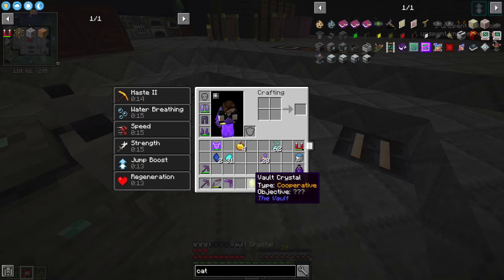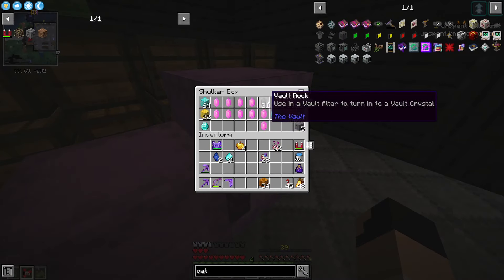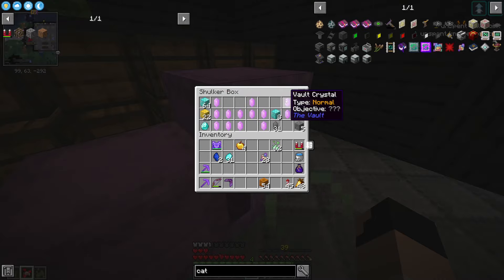This one is a cooperative crystal, so we'll keep this in a separate area so we know we have some cooperative ones. We'll organize these a little bit later so that we can run them with our friends and all get on here together to run some really cool vaults.